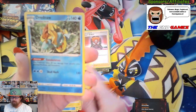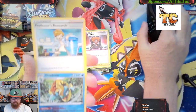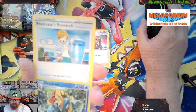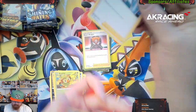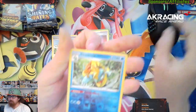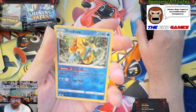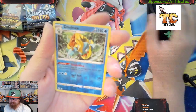We got a reverse holo Dreadnought and a Professor's Research. Professor's Research on today's market is 65 cents. The reverse holo Dreadnought is currently on today's market for around about 75 cents.